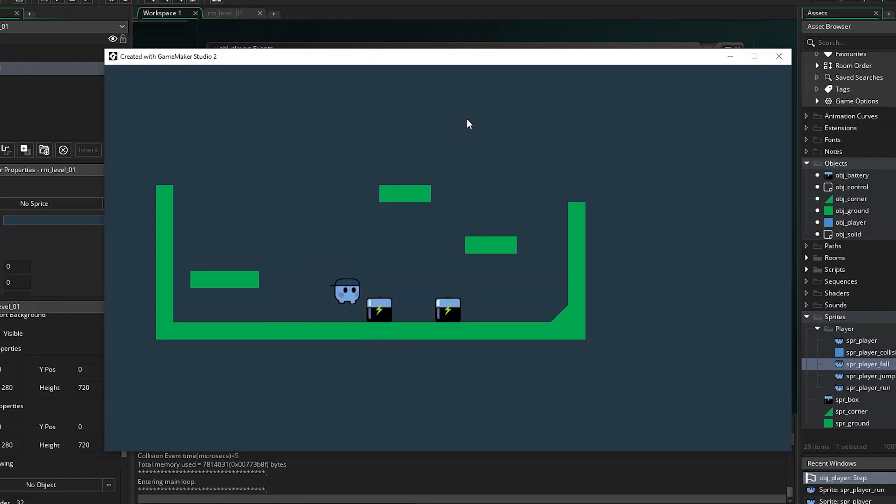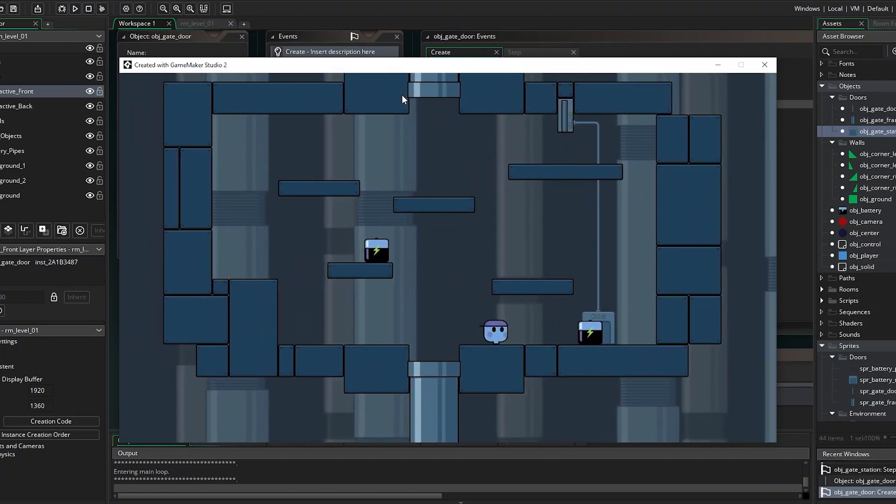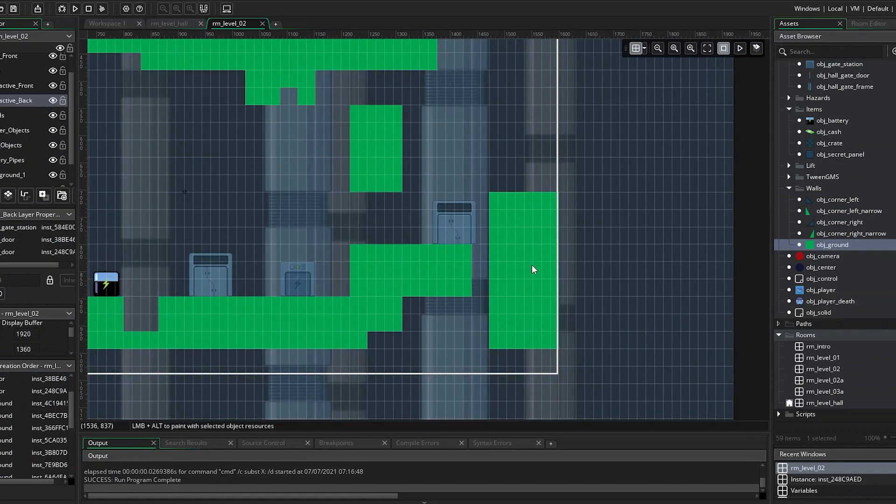Next was adding in the art and coding the mechanics for the batteries. I rely on the physics engine for the movement and check the collisions with the battery receiver area, which then opens a gate or powers up a lift. I'll position these in specific ways to create some different puzzles in the levels.